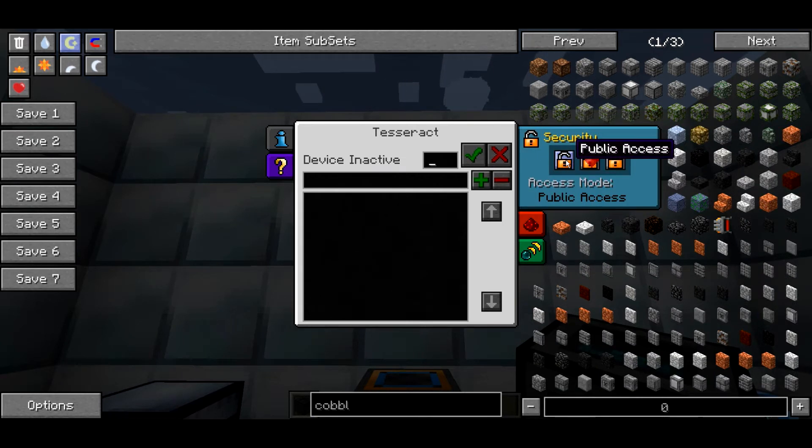Currently the Tesseract is set to public access, which means that anyone can access the frequencies that this Tesseract is pumping to or from. Unless you have a shared power source or something like that, I highly recommend you don't use this in multiplayer.